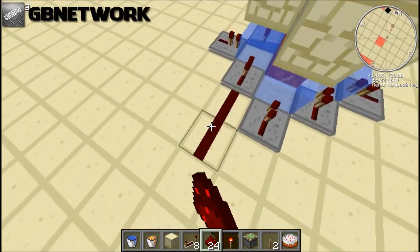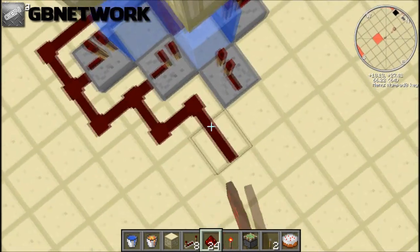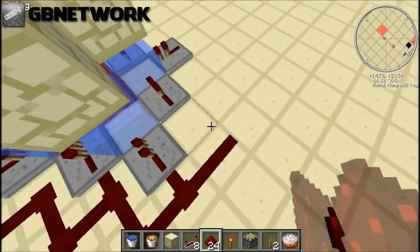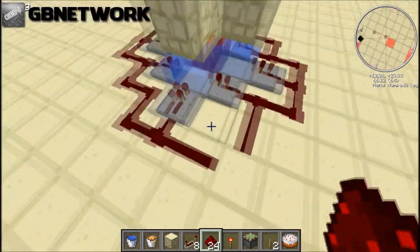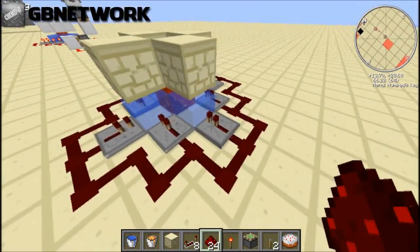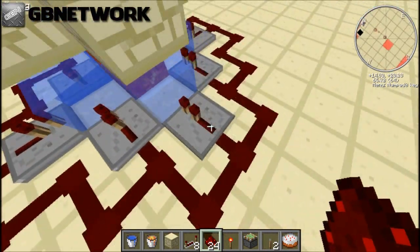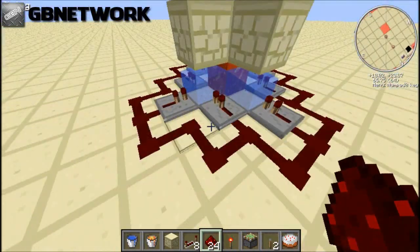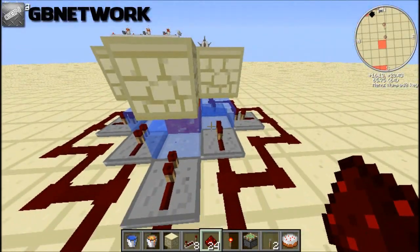Then you start connecting them with redstone. For the delays on the ticks and stuff, just make sure that any two repeaters next to each other don't have the same ticks, because otherwise it just won't really work.